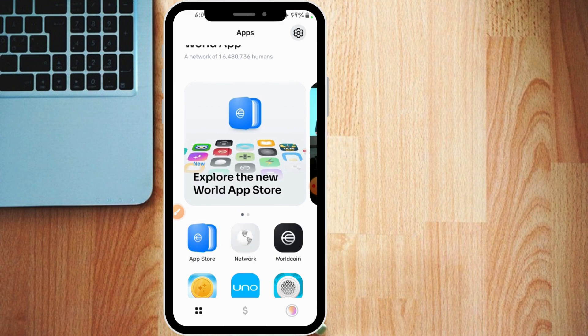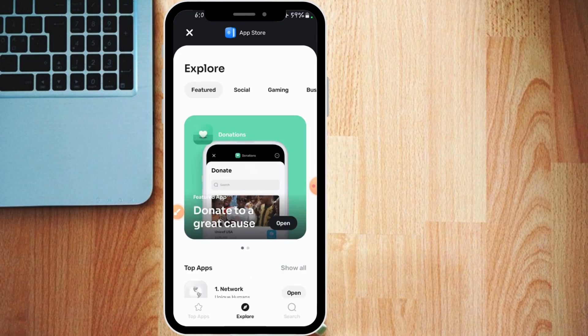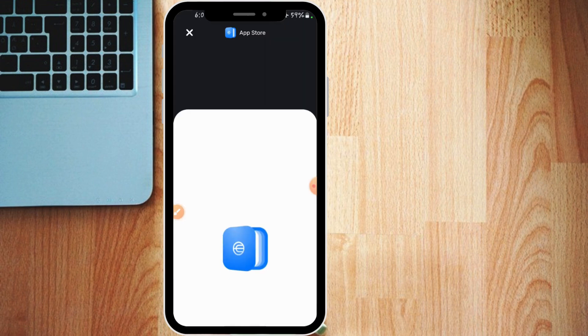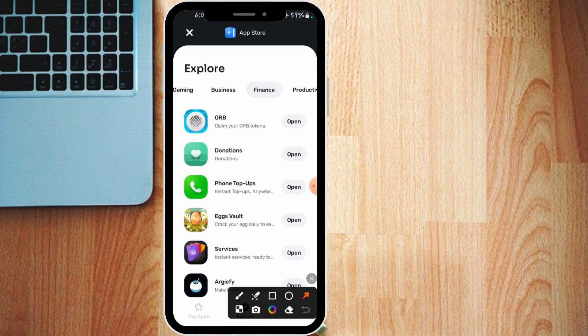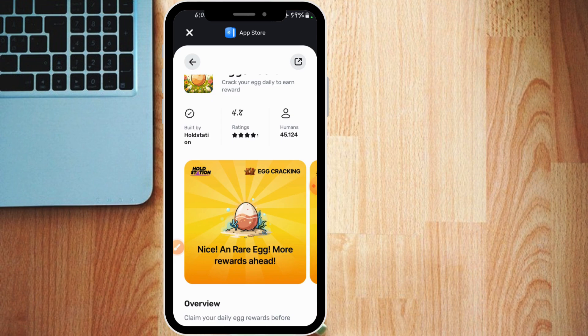The coin is called EggsVault, and even if you are not verified, I'll be showing how you can easily get this coin daily by just claiming it. If you have a verified World ID, head over to the app store and then on the Finance tab, look for the one called EggsVault and click on it.